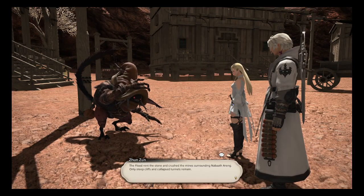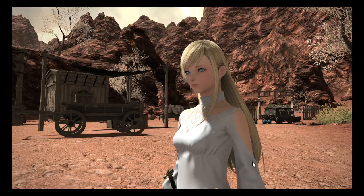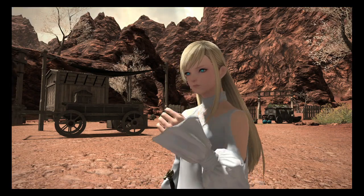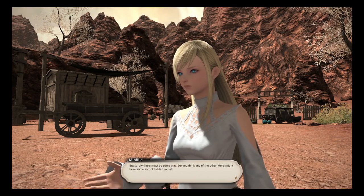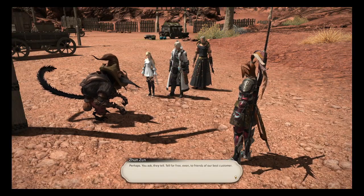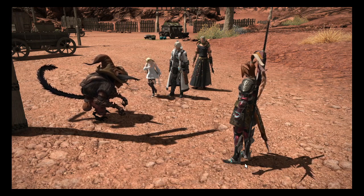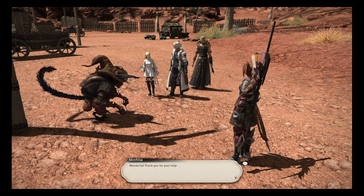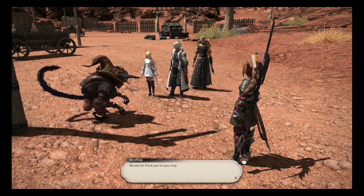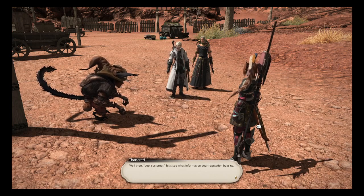"Oh, yes. Great difficulty. The flood rent the stone and crushed the mines surrounding Nabath-Arang. Only steep cliffs and collapsed tunnels remain." "Oh no. But surely, there must be some way. Do you think any of the other Mord might have some sort of hidden route?" He thinks for a second. "Perhaps. You ask. They tell. Tell for free, even. To friends of our best customer." She gives like a bow curtsy — hand across the chest, one knee bent, head down. "Wonderful. Thank you for your help." "Well then, best customer. Let's see what information your reputation buys us."